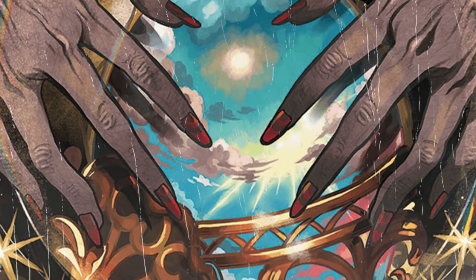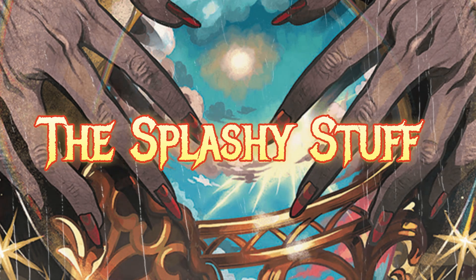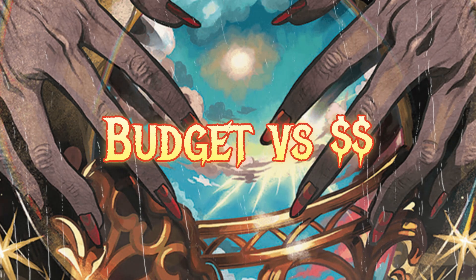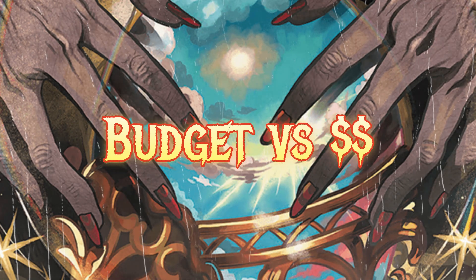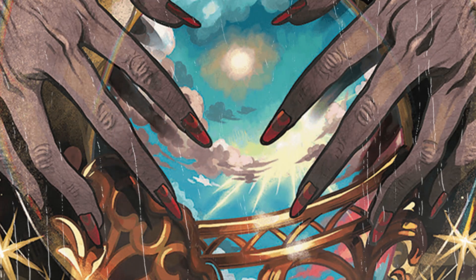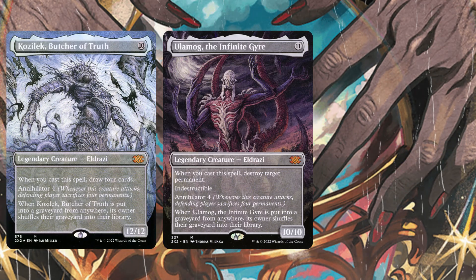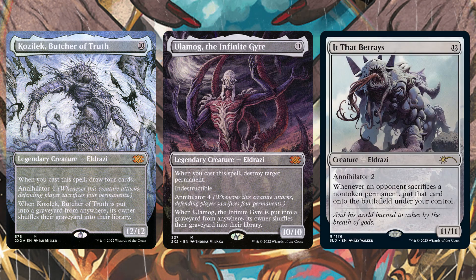So far I've talked about damage enablers and playing at flash speed to take advantage of big splashy spells. This next part is really up to you and your play style. If you want to play a big Eldrazi theme by casting Kozilek, Ulamog, or It That Betrays, go ahead — they have insane cast triggers like Kozilek drawing you more cards, Ulamog destroying target permanents, and It That Betrays being very scary to play against.